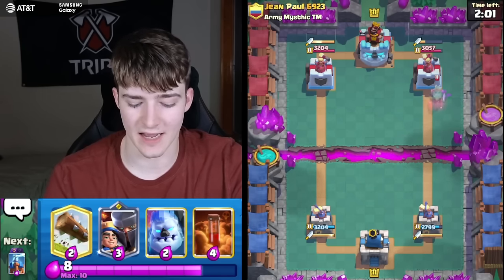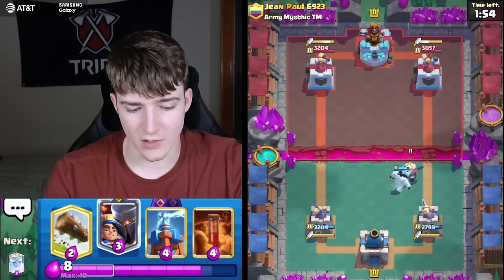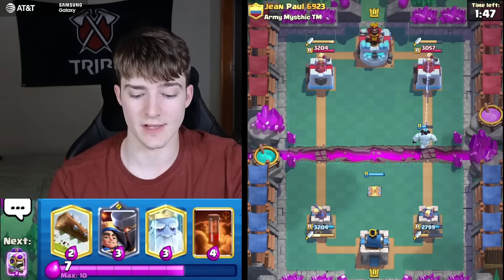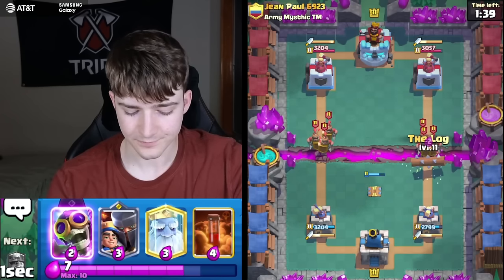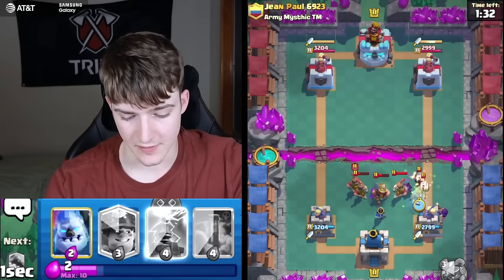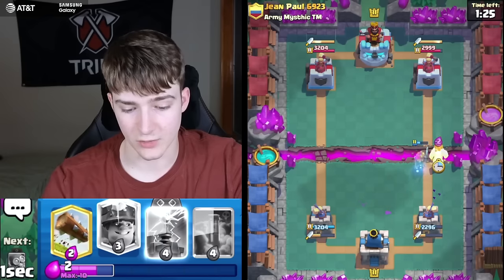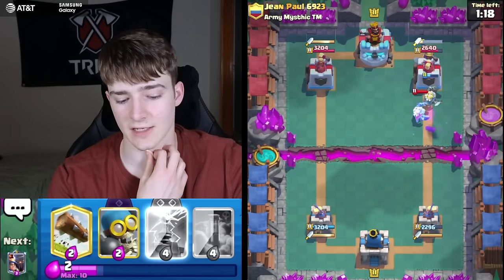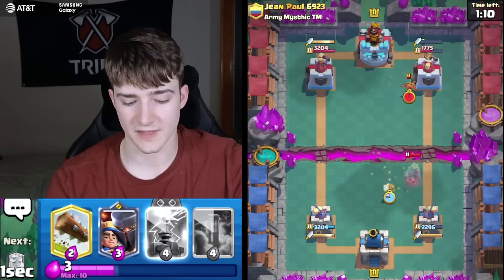Against cycle decks, pre-placing a Tesla is okay. Against beatdown you want to be careful until you know the deck — especially against Balloon. I don't even know how that connected — a little ridiculous. Going to punish him because he spent a lot of elixir. The Ghost is getting a lot of damage on the tower before it goes down. Going for a Bomber and the Duchess will quickly take that out — now we have a pretty sizable lead going into double elixir.